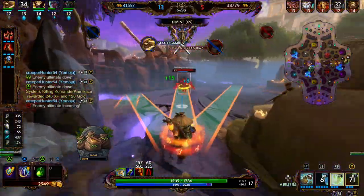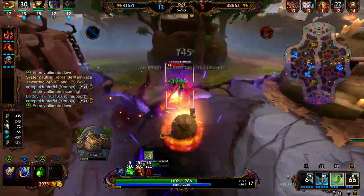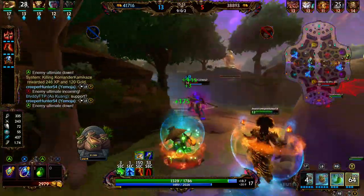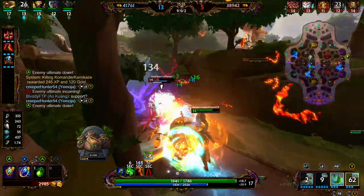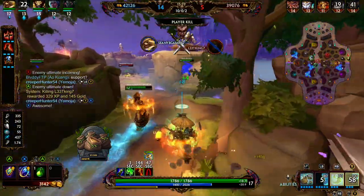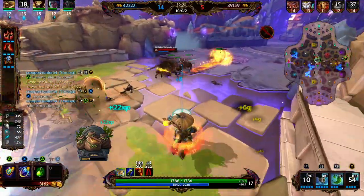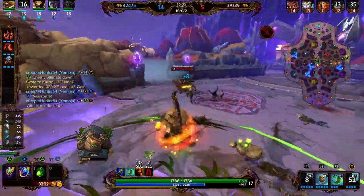Now we're going to rotate towards the Kamazots. Sung Wukong's here — get some damage onto him, throw out the taunt. And we're able to get the pick onto Sung Wukong. Kamazots is in mid, same with Ares. We're going to throw out our taunt, our one, and unfortunately we miss it.